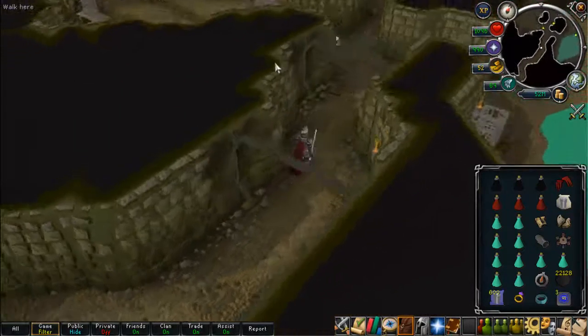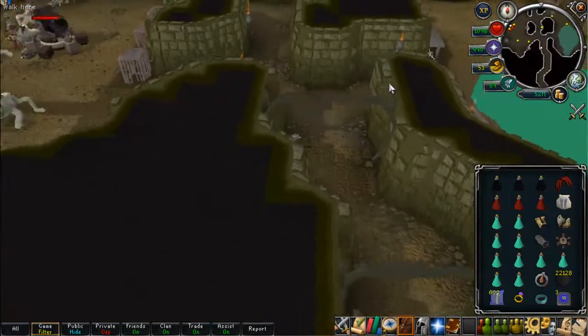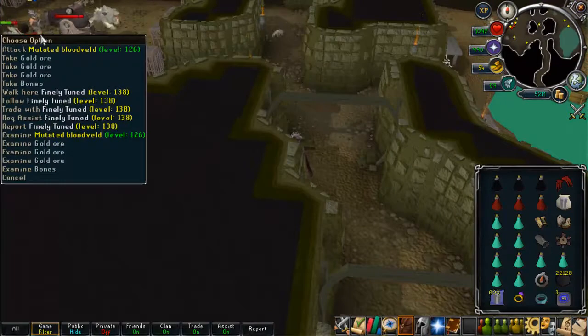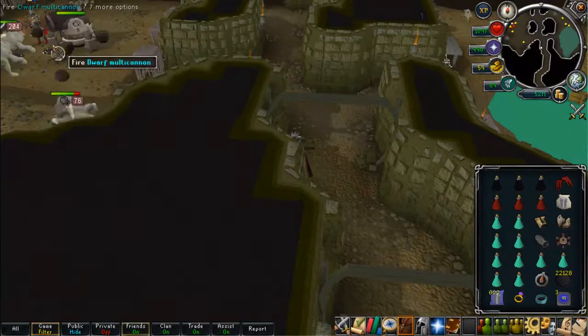What you want to do is run north until you come to this kind of intersection here. We're going to be using a spot where you set up the cannon in this room, protecting from melee, and then get to work.